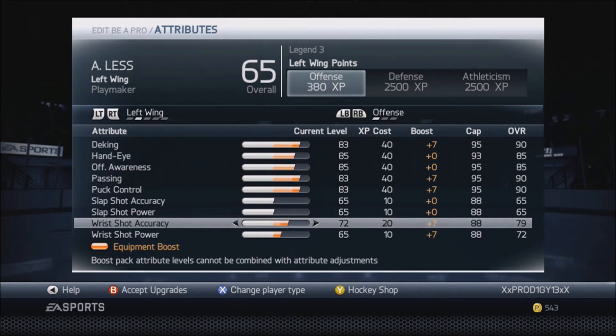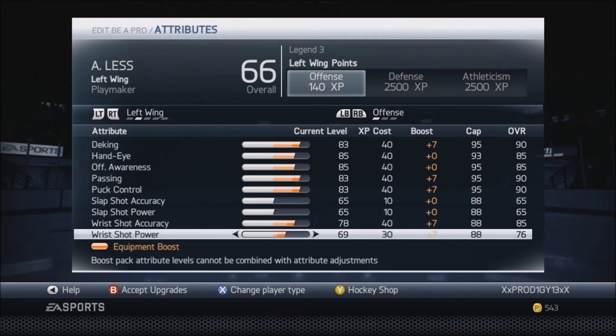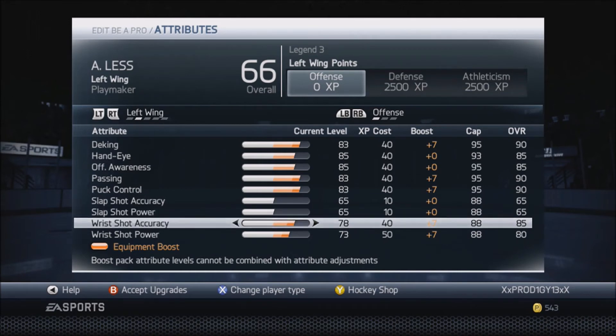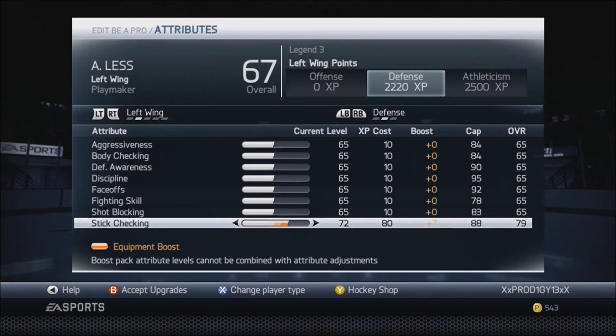You want to have 85 wrist shot accuracy and 85 wrist shot power. If you'd like, you could dial down your wrist shot power to maybe a 75 and put some into your slap shot, but personally I don't do that — that's just my personal preference. I like to have my wrist shots up and my slap shots down because I don't take very many slap shots.